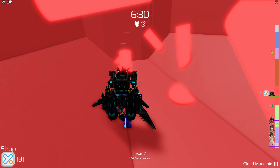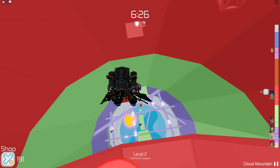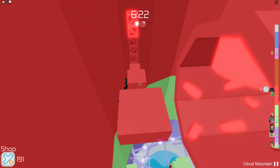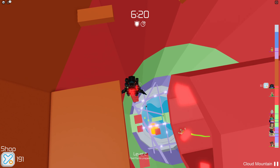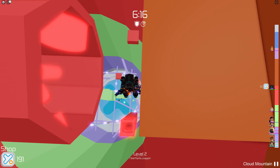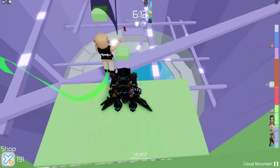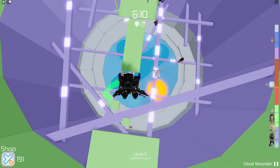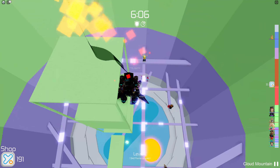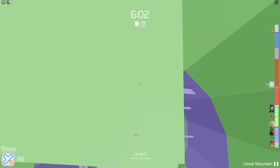I'm going to keep shift lock on because it's the best way to avoid the kill blocks. Spam jump — there we go! We're at the green bit... and I fell just at the end.